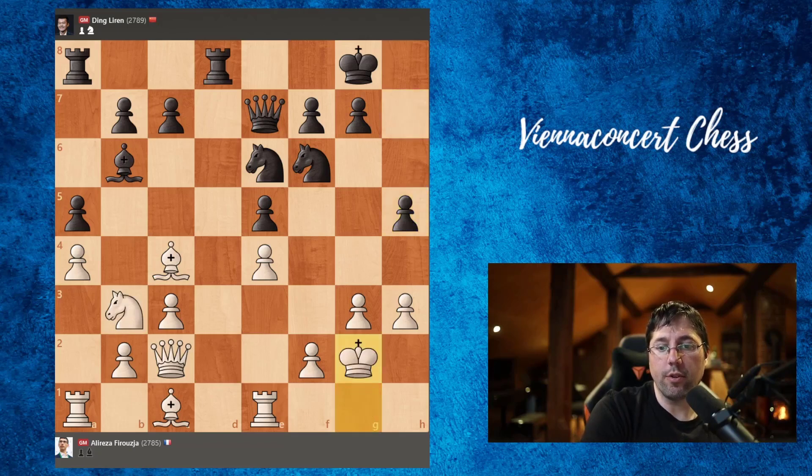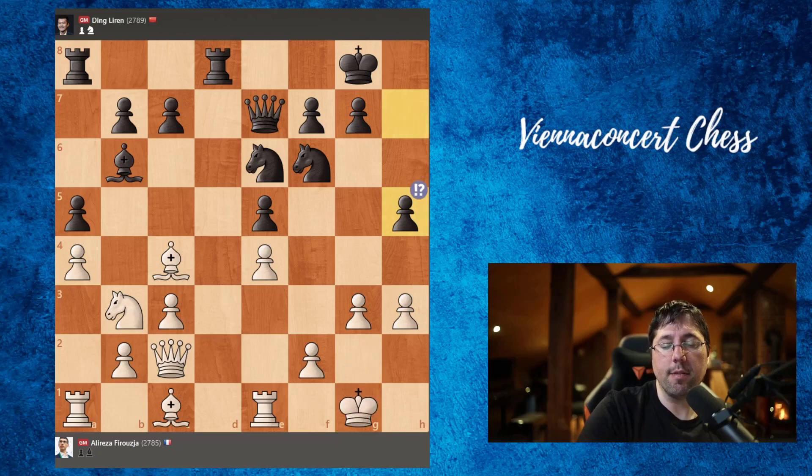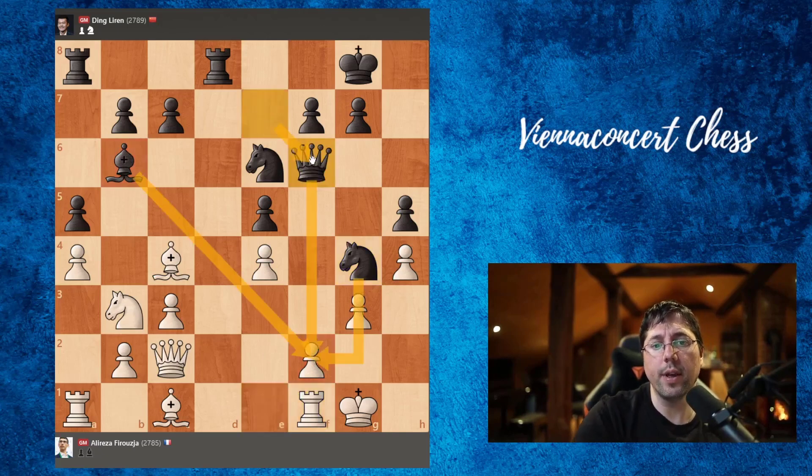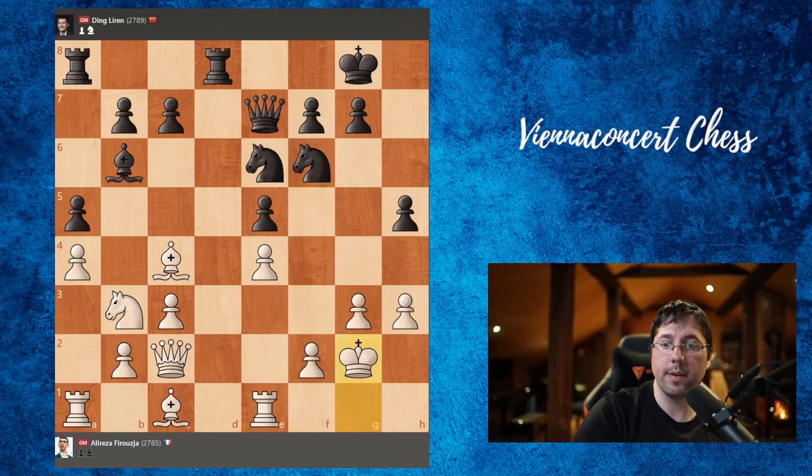King to g2. In this position we can also play h4, but that's not so good because of knight to g4. Now there is huge pressure on f2, and if you play rook to f1 — very logical — queen to f6, and we have strong pressure on f2. Black is better, if not winning.